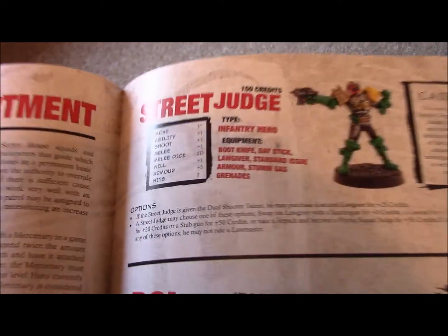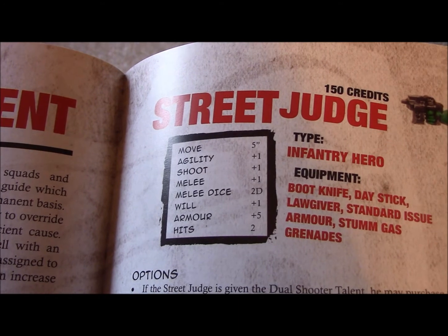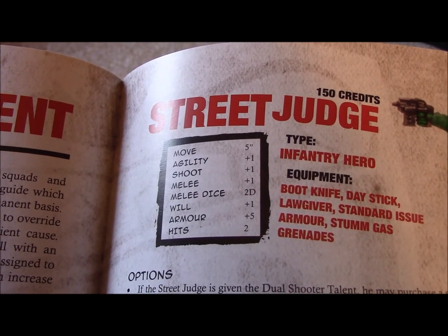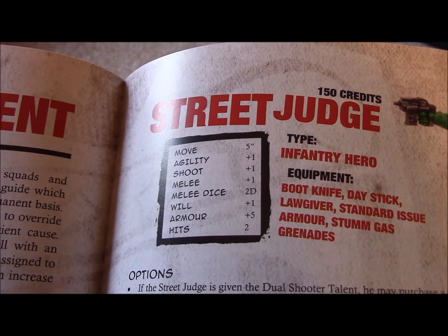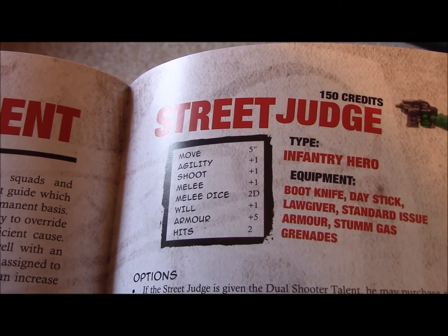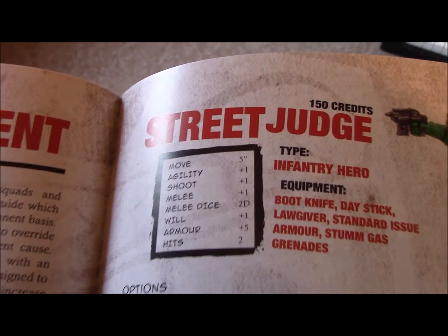Let's move on to the stat line — this box here. First, the top ability is Move, which is five inches, meaning this model can move five inches. Next is Agility, which is their ability to dodge, at plus one. Agility is an opposed test: if someone is shooting or using a melee attack against this model, they roll dice and add their bonuses, while this model tries to evade using one dice and its agility modifier. If all attacks are underneath the agility roll plus modifier, they miss.